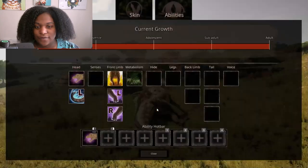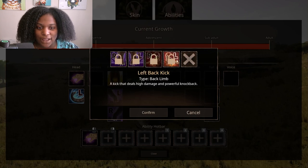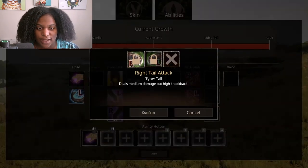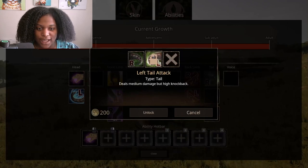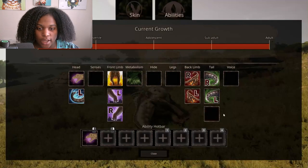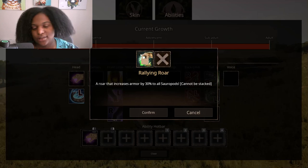Back limb: right back stomp, left back stomp, right back kick and left back kick — a kick that deals high damage and powerful knockback. Tail: right tail attack deals medium damage but high knockback, left tail attack deals medium damage but high knockback. Feature slot: rallying roar — a roar that increases armor by 30% to all sauropods, cannot be stacked. I wonder if that means you can waste it at all.